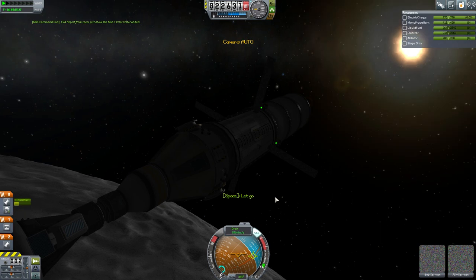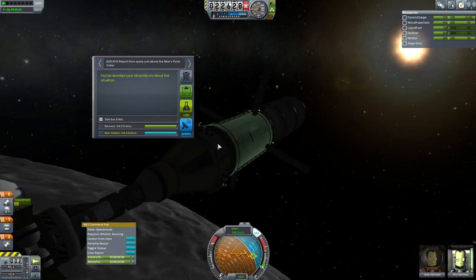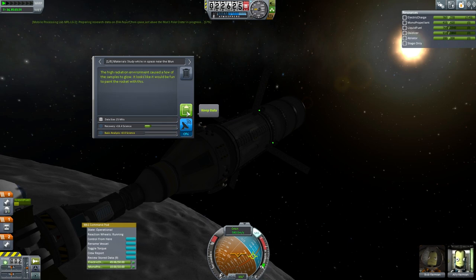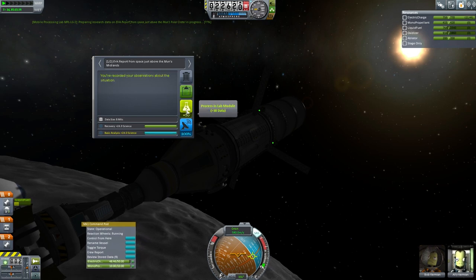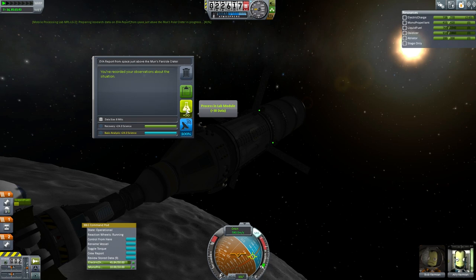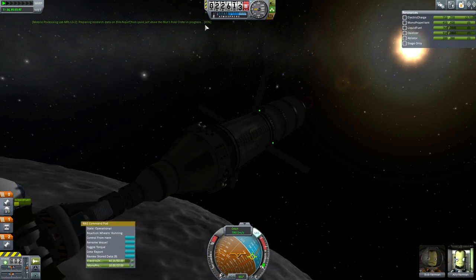We're going to have to wait for the science lab to process this. I think I now have so much data I'm going to start storing this in the science bay. Keep that data, keep that data — more to process. This is all taking power, you'll notice. I've got the spacecraft lined up with the sun nicely. You could probably use more solar panels than this.